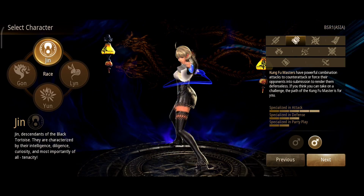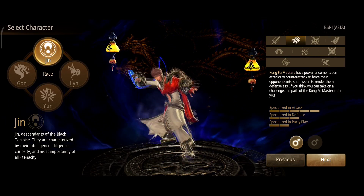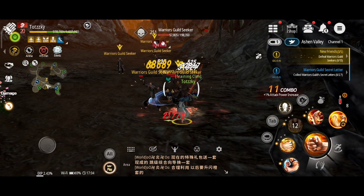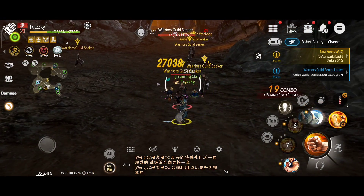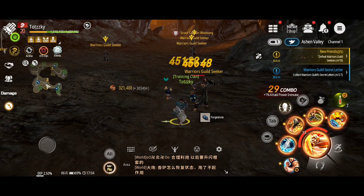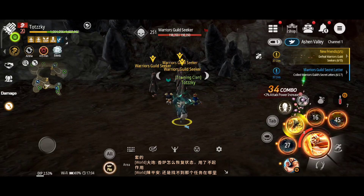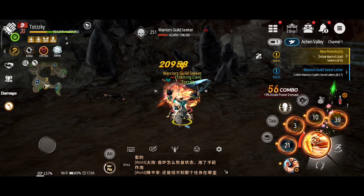Kung Fu Masters employ gauntlets as their go-to weapon. They're one of the most difficult classes to play in Blade and Soul Revolution, as they rely heavily on their ability to parry enemy attacks and perform devastating counters. However, if you're able to master their skill set, they are an offensive force to be reckoned with. Few other classes can match a Kung Fu Master's DPS output, although they don't have many healing or buff abilities. The Kung Fu Master class is available to Jin.